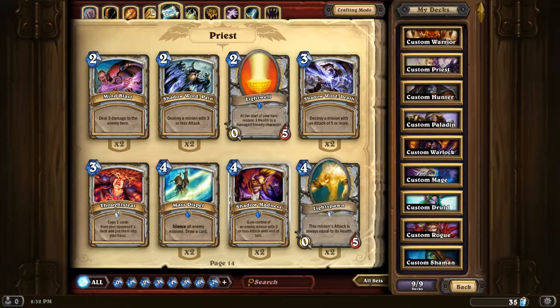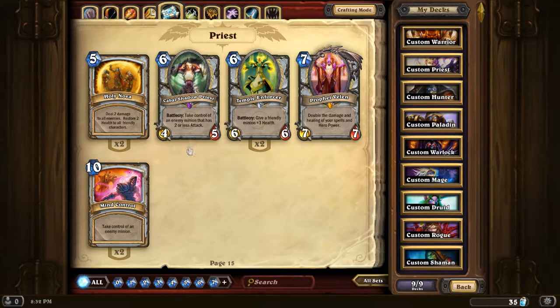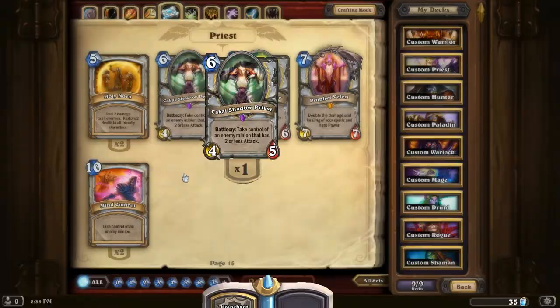Shadow Madness - very nice card. I used that to end someone the other day. Control of a minion with three or less attack until the end of the turn. There are some better cards than that, like Cabal Shadow Priest - take control of an enemy minion that has two or less attack. It's not as good, but you don't lose control at the end of the turn - it's yours forever. So you can use this to take a Mogashan Warden - that one seven taunt guy. The guy brings it out thinking it's his last ditch effort, like 'you'll never get through this.' Boom, this guy comes out and he rage quits.